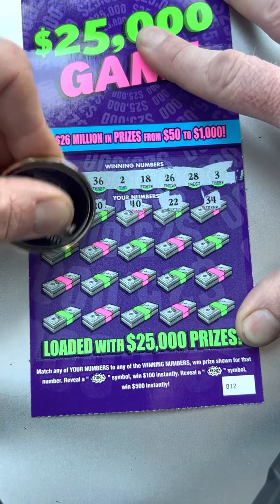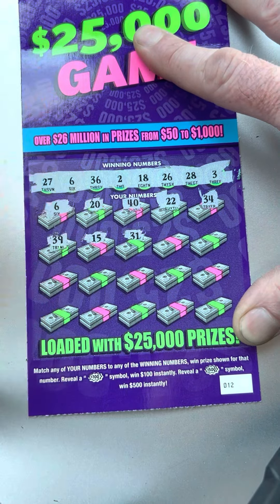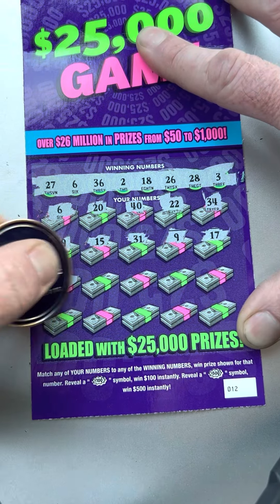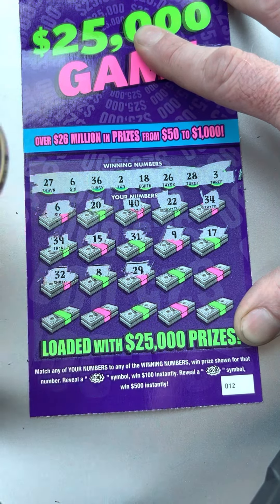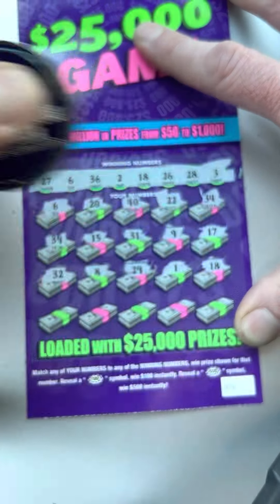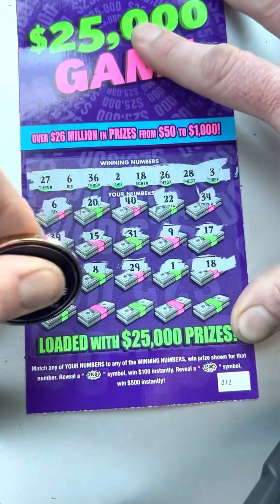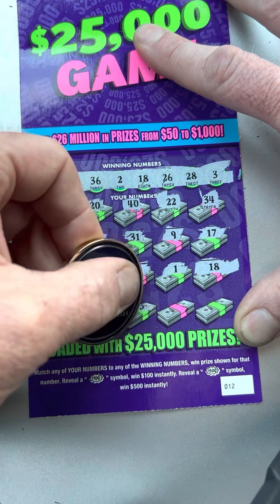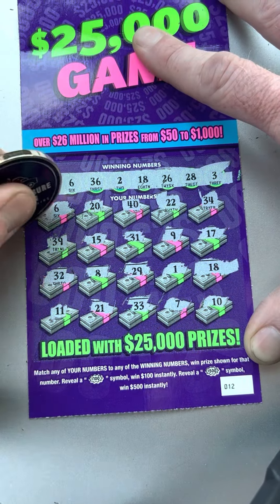22, 34, 39, 15, 31, 17, 32, 8, 29. We got 26, 27, 28, 1 — and 18, there we go, got a second match! So we know we're getting some money back. 33, 7, and clutch corner 10. So we've got 6 and 18.